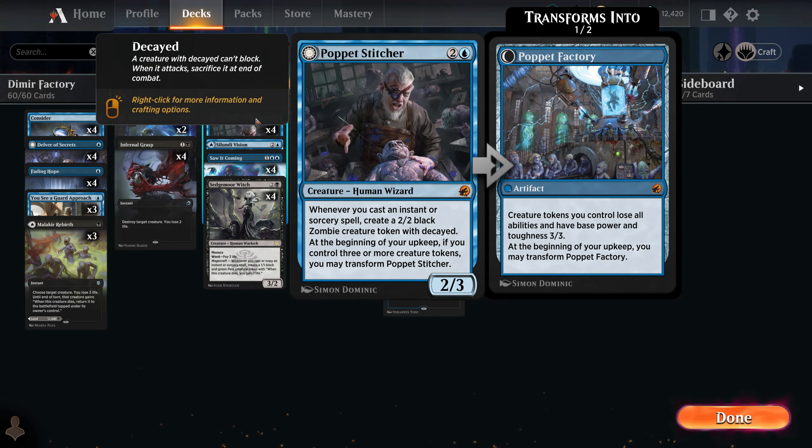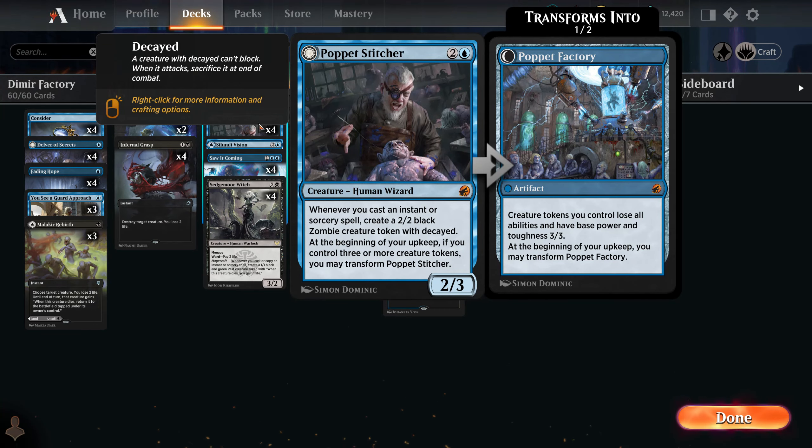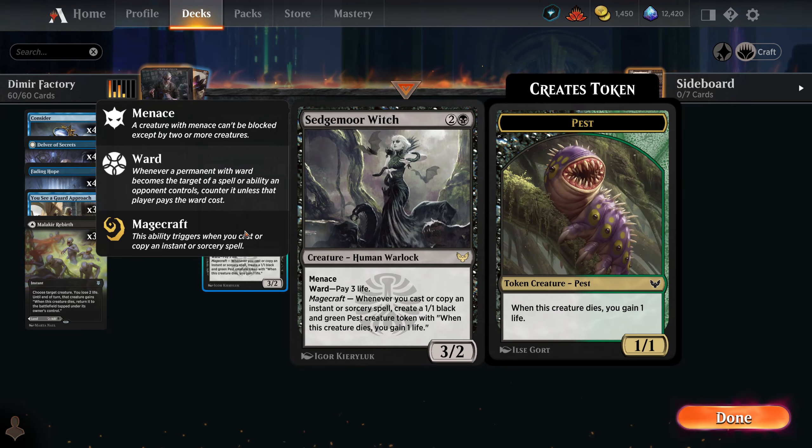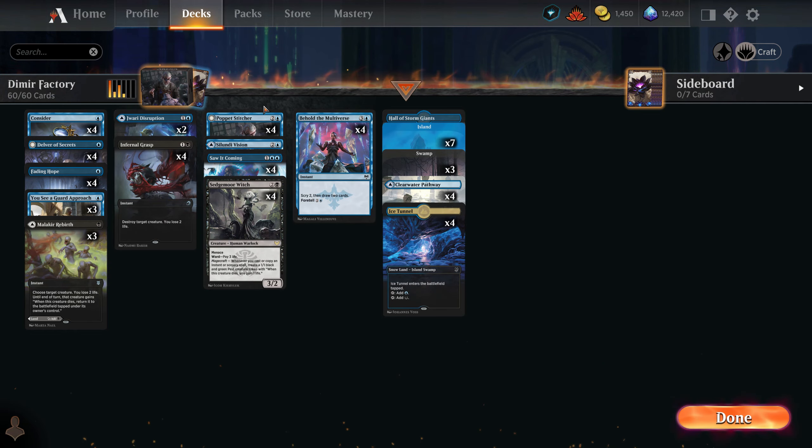If you want those four mythics as a craft — if you care about not wasting mythics, probably you can craft cards that will be used for many decks. Poppet Stitcher is extremely rarely used; I don't see it played in any deck except this one because it basically needs a deck that creates many tokens like Sedgemoor Witch. Maybe some token decks could use it, but it feels like it won't be used too much, so be careful with this craft especially if you are short on wild cards.